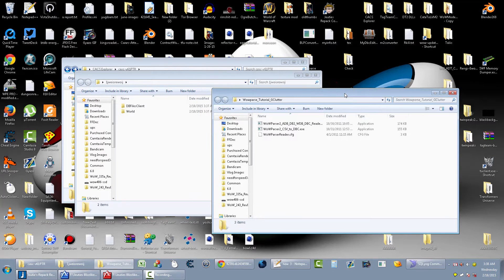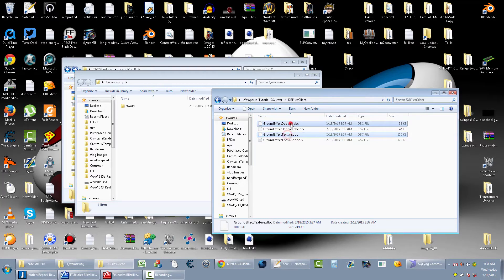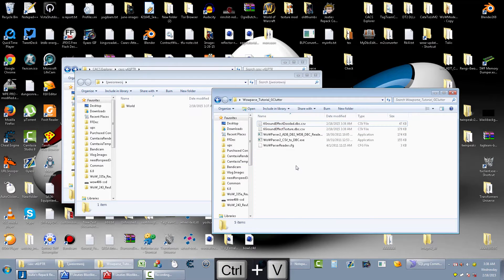I'll have all the links like I usually do in the description for whatever I'm using. Drag and drop the DBC files in, click on the first one, turn them into text files using the converter, then delete the original DBC files. I'm going to put a number on the front of them just so I know what they are.